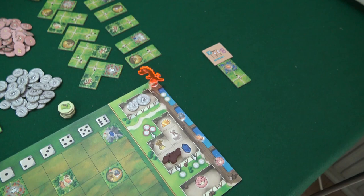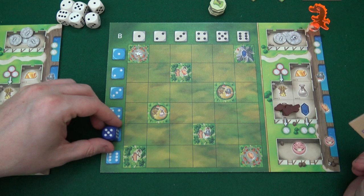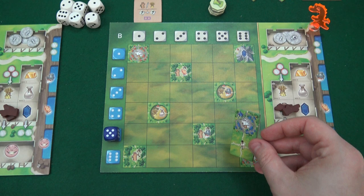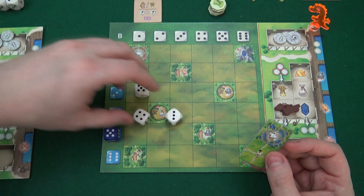We're going to have dice that we draft - we're going to have our own dice, the blue dice. We roll them here in the beginning, so Draco gets a five. We should also roll the white dice - these are a sort of public pool that we will both be pulling from. There's some twos, a one, a three, a four, and a five up here.